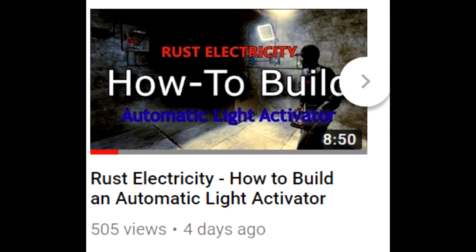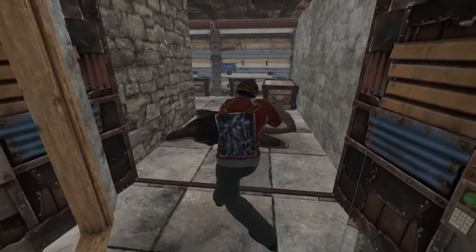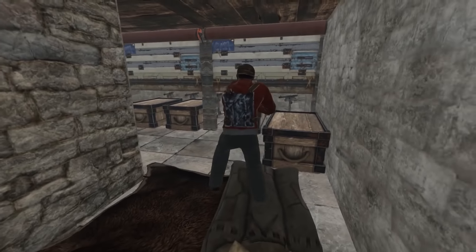Hey guys, Larry here. I've been getting a lot of great comments on my last video about how to build that automatic light activator. Really appreciating all the feedback. The main question I've been getting is: how do you kill people with this thing? Can you build a trap base with it? You sure can, and I'm gonna show you how right now.